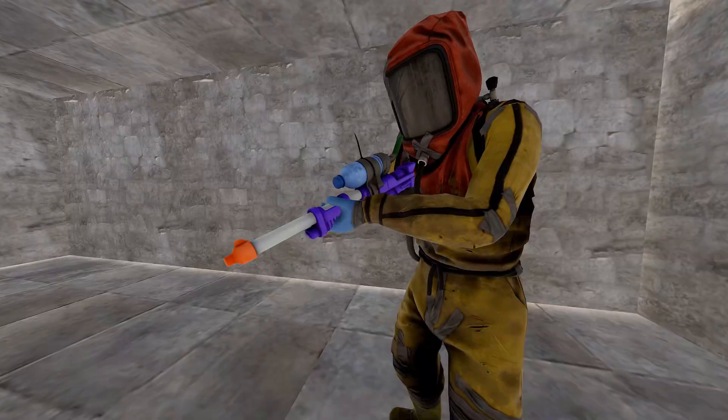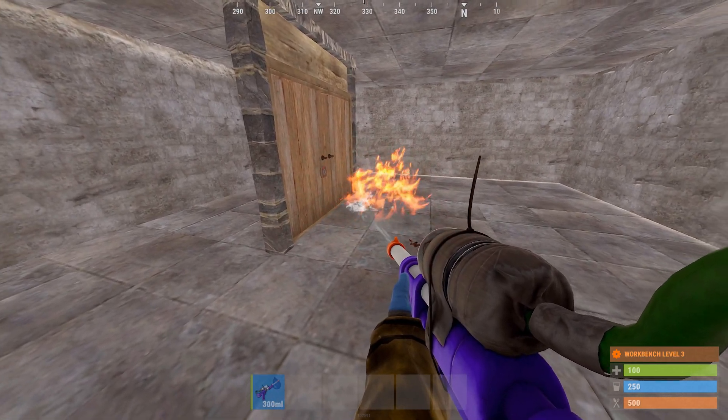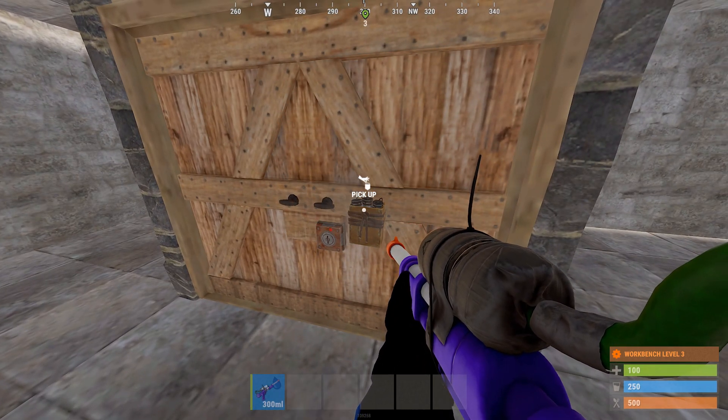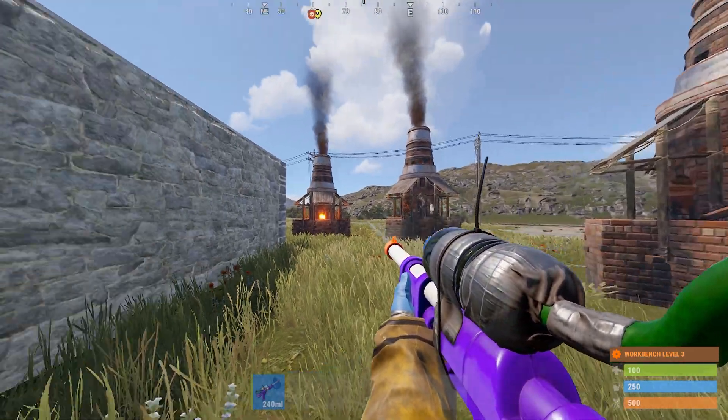Did you know using water guns you can extinguish fires such as molotovs if you're getting raided? Another thing you can do is defuse satchels — this can be useful if you're getting raided, or if you throw a satchel wrong while raiding, you can defuse it and pick it back up. Using water guns, you can also turn off large furnaces.